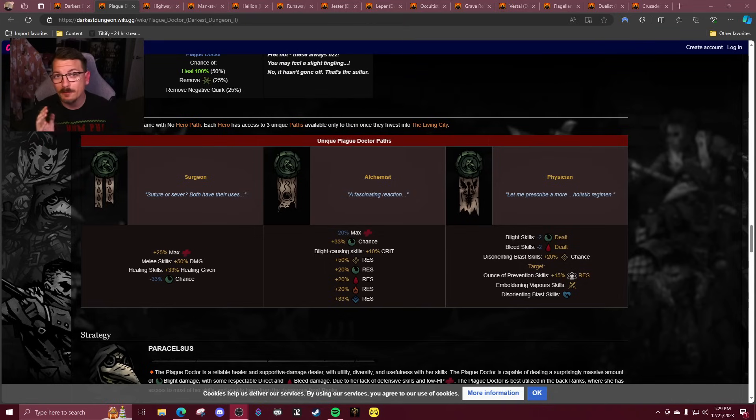If you have an opinion that differs from my own, please let me know in the comments — I want to hear them, I can take it. Let's get into it. Plague Doctor: Surgeon. Surgeon is one of my favorite paths, I think it's a really good path. It's enjoyable. It does give her some side grades — it's not a pure stat buff across the board, even though it mostly is. But it is a different way to play her. I'm going to go with B class here.